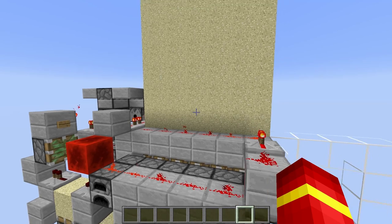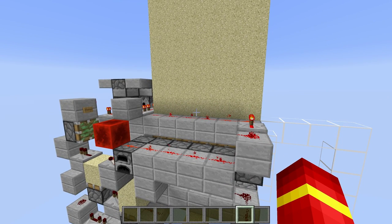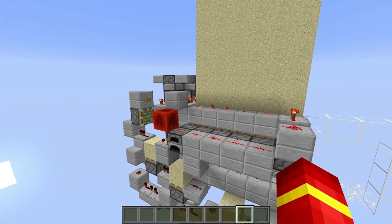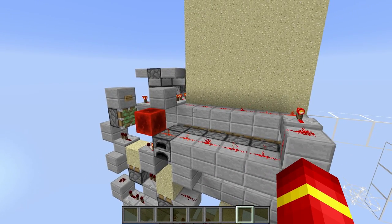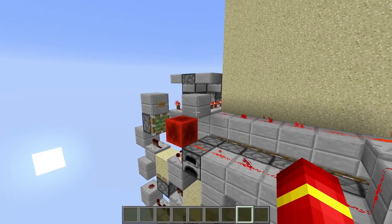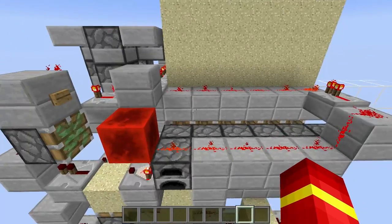Now we're on to the redstone, but before we do that, if you want to download this world you can - it will be the first link in the description below and you can just import that into your world, test it out, have a look at the redstone, pick it apart, whatever you want to do with it. The download will be there in the description below, just in case you want to test it before you actually build it, or if you're planning a raid or making a cannon.